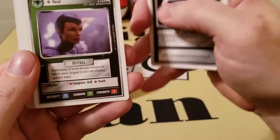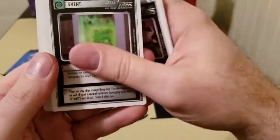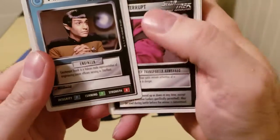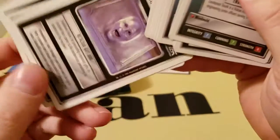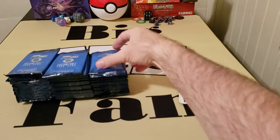I believe those are common cards and then the good ones will be in the back. There are Romulans, Klingons, and Federation. Hopefully we'll get some of the really cool crew members. I think the rare is actually four cards down. We'll find out as we go along.